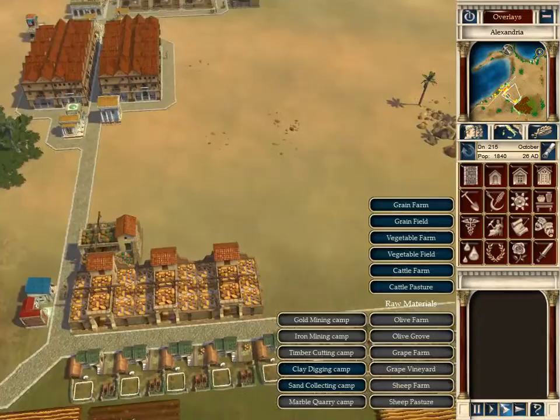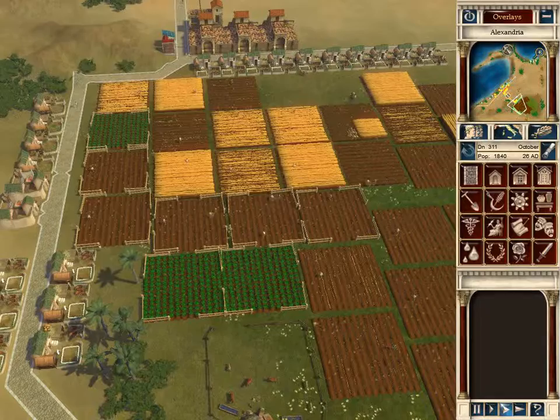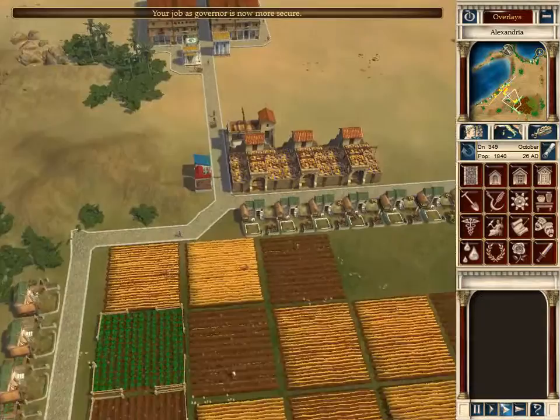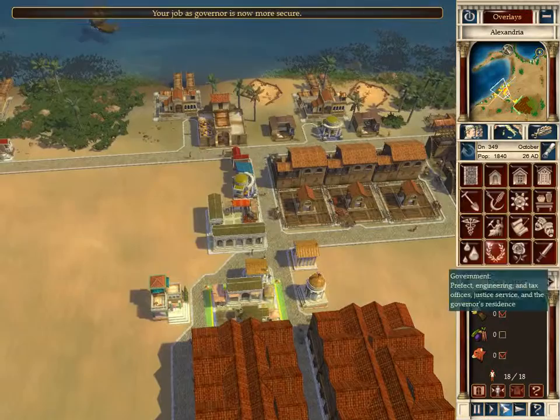We've got enough goods coming out of there. I probably should get a couple more vegetable farms up, but to be honest I don't think I need any more at the moment. I just have to fulfill these minor quests, and the people don't seem to be eating too much, so we pretty much have all the goods we need here.